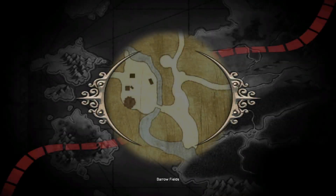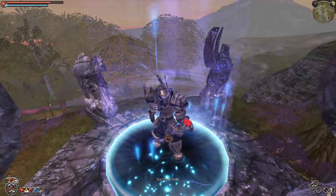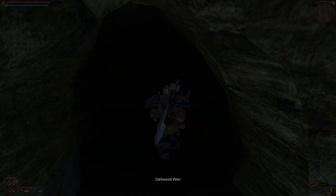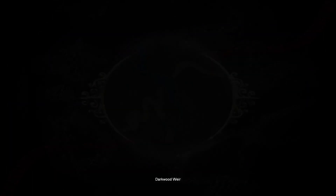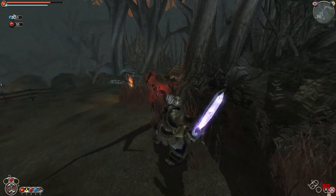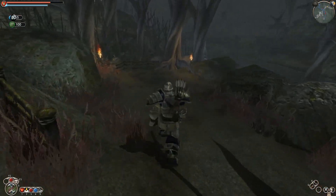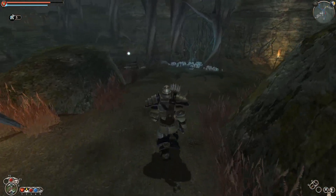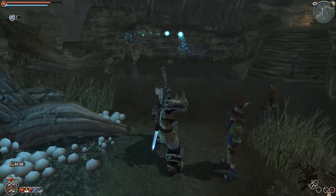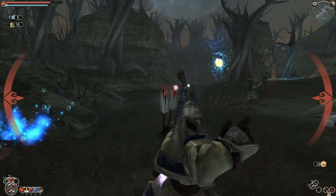Now I'm using two legendary weapons — no master weapons at this point. I've got the Harbinger and Scorm's Bow. I'll kill this Balvarine real quick just to show how powerful this weapon is. Yeah, just a handful of hits is all it takes. There's a little nymph — it one-shots them.